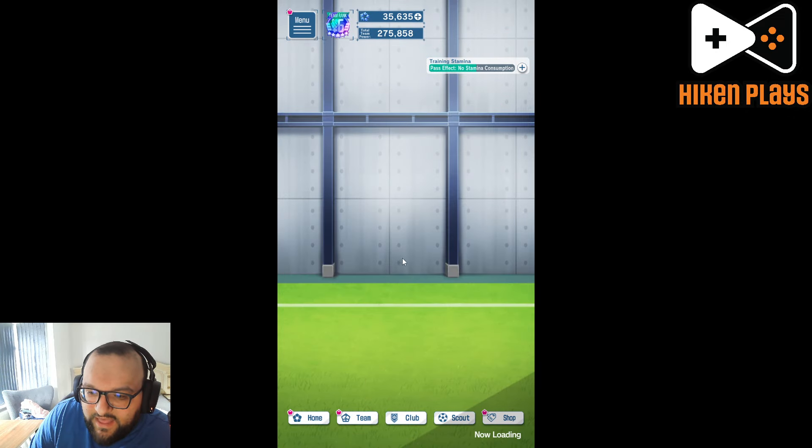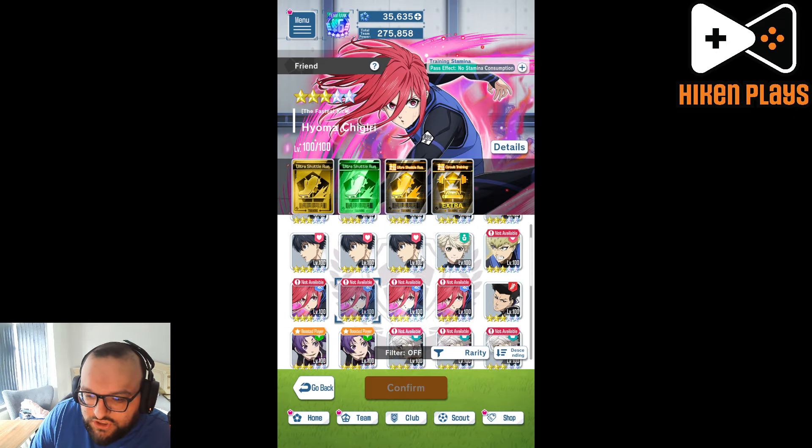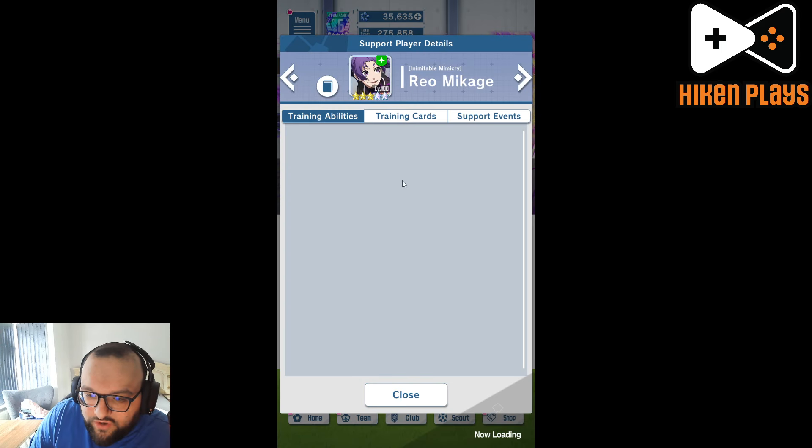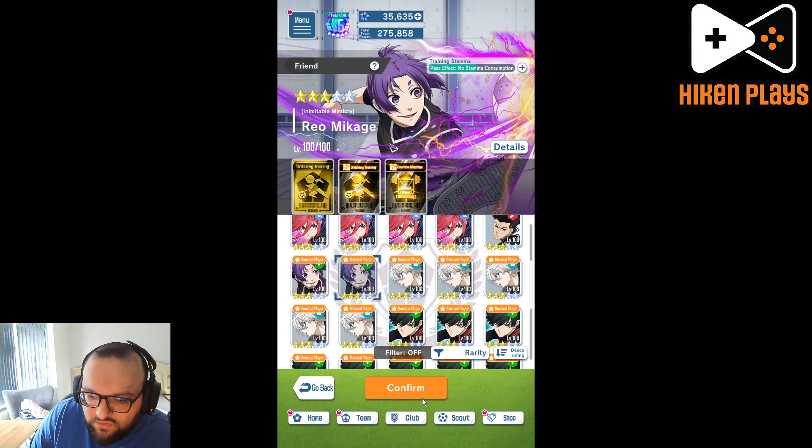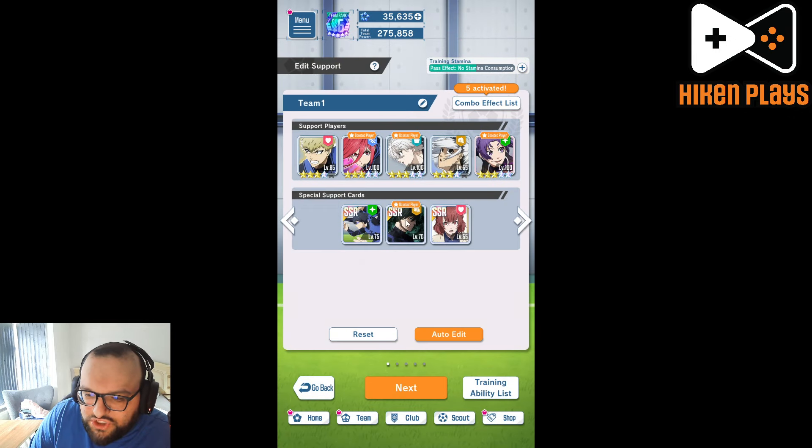We'll do Gaga and then right at the end I think we just do Ryo, because Ryo does bring the speed up and he has the exercise machine card as well. Also, it's Ryo — we love Ryo on this channel.